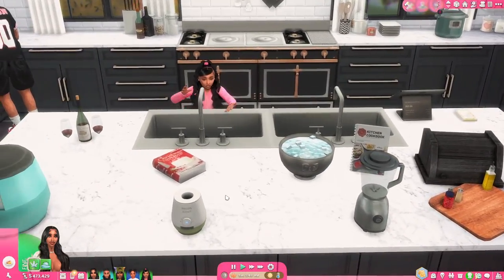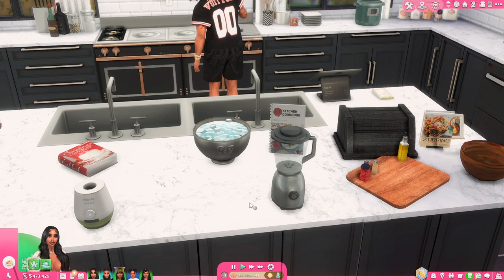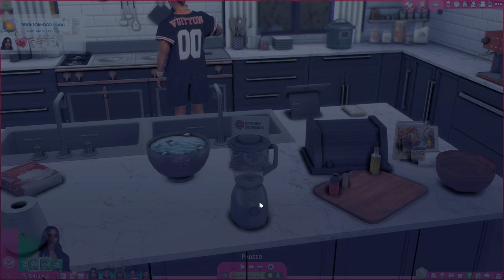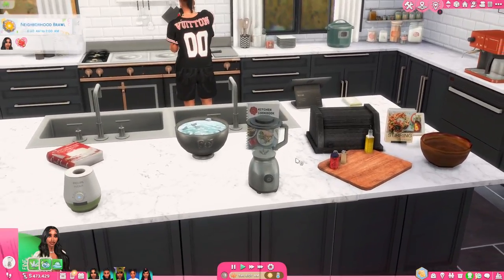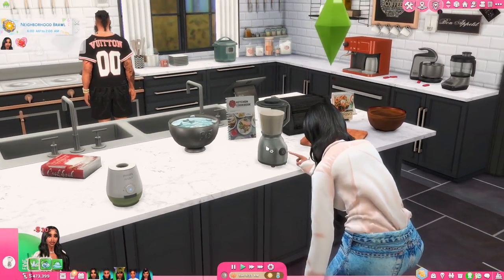Our next creator is Severinka. You guys have seen Severinka's mods before — I think Severinka's been modding since like the Sims 2, probably. I remember Severinka from the Sims 3 for sure, and the Sims 3 came out in 2009. First of all, we have this blender which I love. We can make protein shakes with this blender. I also have another blender right here by Ice Mun Mun — I'll show you that one too, it has more variety.